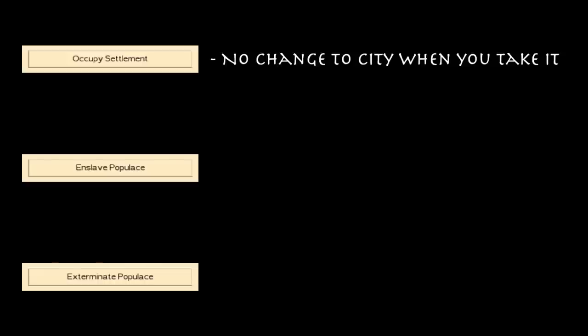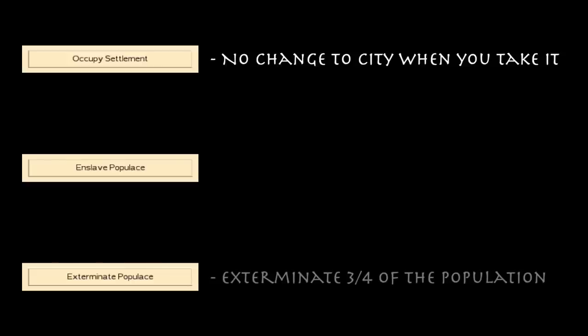Taking a look at what Exterminate does: basically, you exterminate three quarters of the city's population, as long as that will leave the city with at least 400 population remaining. This dramatically reduces the size of garrison you need to control the city, and especially in the late game it can be really beneficial when you're taking enemy cities with tens of thousands of population. It's important to note that exterminating the population does not reduce unrest or culture penalty when you take a new city — the only thing it really reduces is squalor, because there's less population in the city in general.